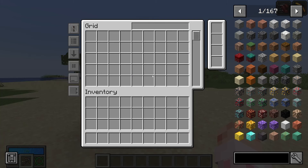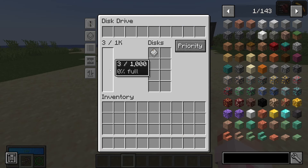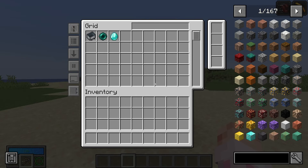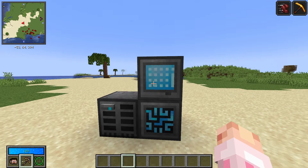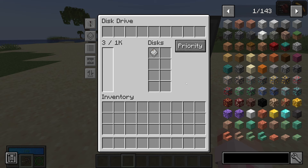Inside the disk drive is where you want to put your 1k storage disk, and you'll see it means we now have a thousand items we can put in. Any item takes up one slot, so a minecart, a diamond, and an ender pearl all take up exactly the same space. It doesn't use physical storage like Simple Storage Network — it uses digital storage, so each item is one item.